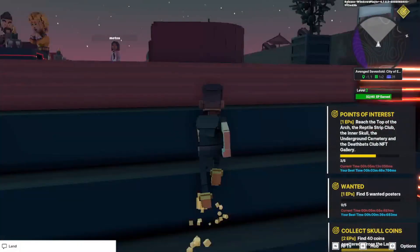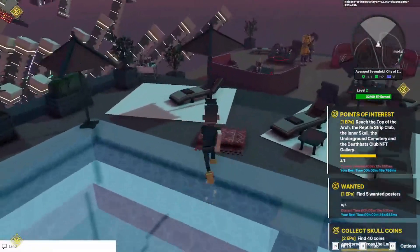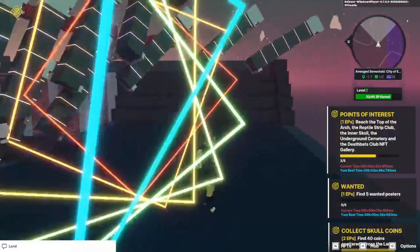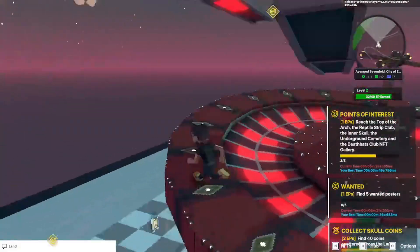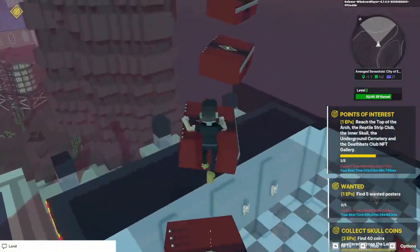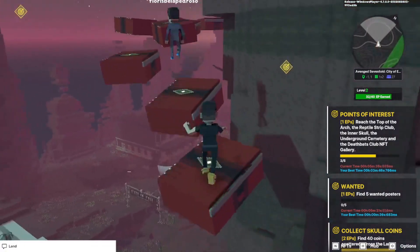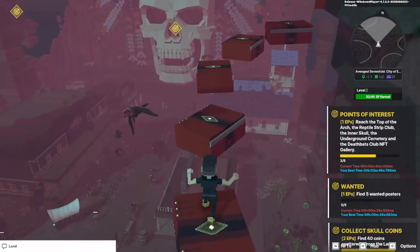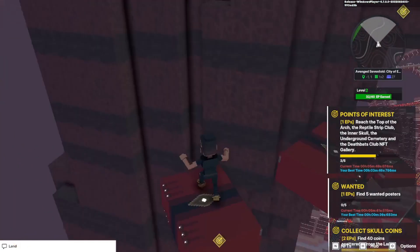We're almost done. This is worth two experience points. There's another one up here — this is the parkour challenge right here. You just have to run and jump across these. The more you do it the better you get at it, of course. I've done this about seven times now.